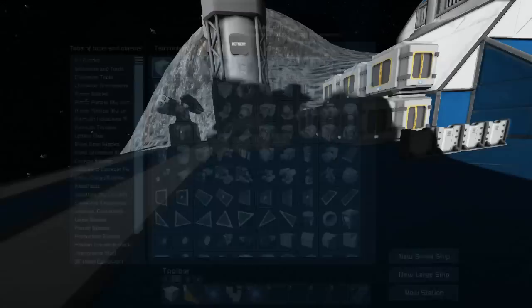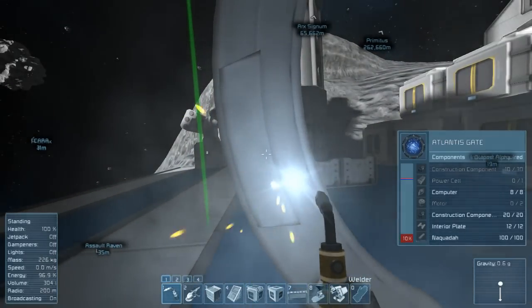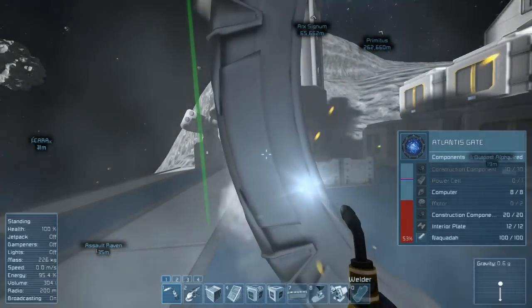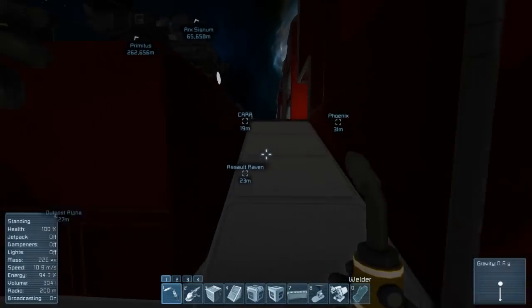Somewhere just around here should be rather fine. Do I have a gate? I do have a gate down here. Let me go with the Atlantis gate — the Atlantis gate is probably my favourite gate. Right there. We need a power cell, a motor, 20 more construction components, and a power cell. This shouldn't be too hard to do anyways. Two motors and a power cell — I think I may have brought some with me.